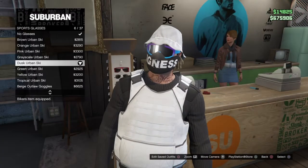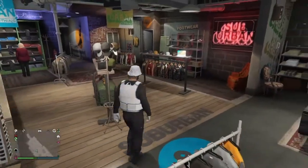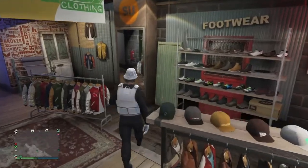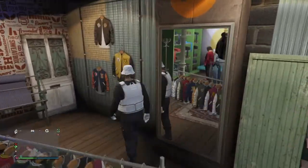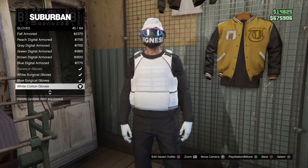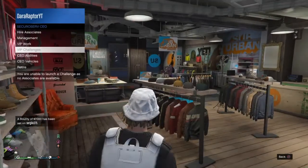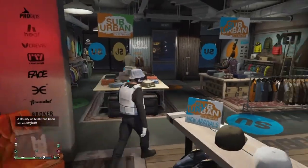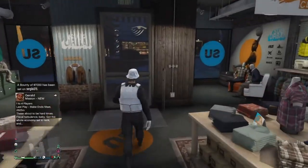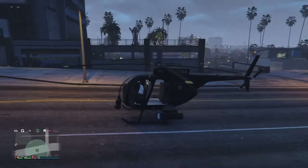Come over to Sports Glasses, it's 6 out of 37. Then come around to Accessories, 45 out of 64, White Cotton Gloves. Now what you want to do is go to Vespucci Movie Masks.